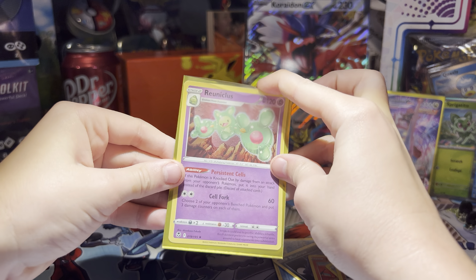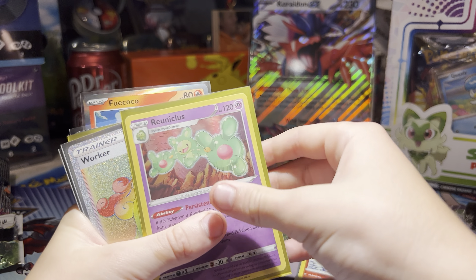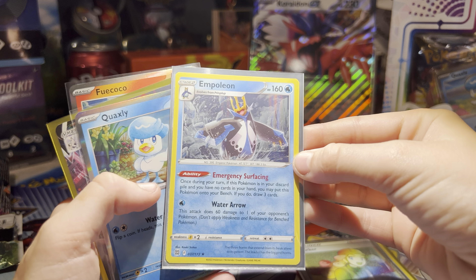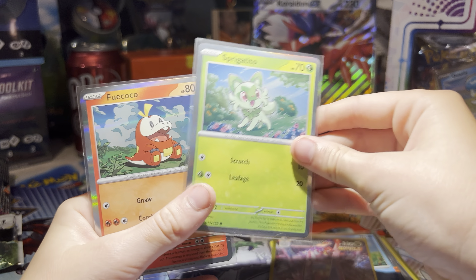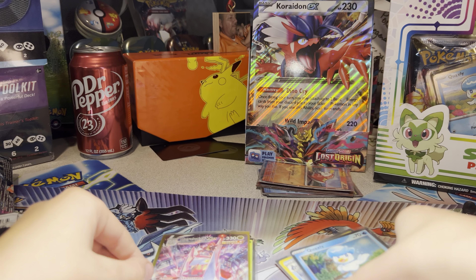Let me grab the cards for the recap. If you want to see what was in yesterday's video, you're going to have to check that out. But tomorrow's video I'll be recapping everything. So we got a Reverse Rare Rapidash, a Hollow, a Rainbow, Hollow again. That Duraludon card is definitely my favorite — this thing looks amazing.